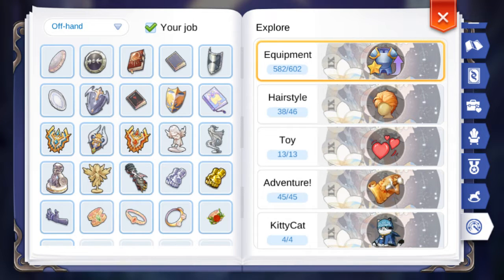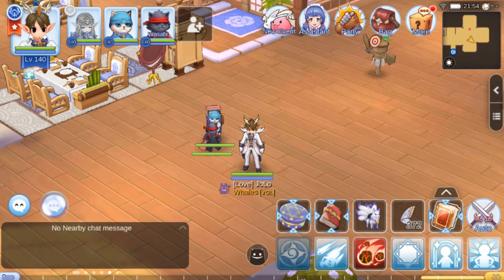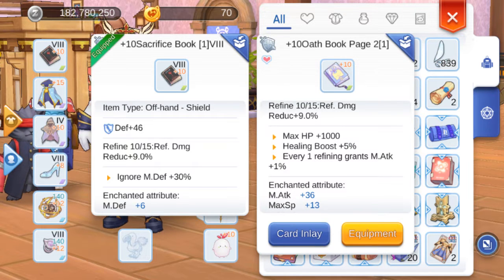Hi guys, today we are going to talk about the Oath Book Page. It's an orphan equipment dropped by Gloom Under Knight, an MVP in the Asgard area. We'll discuss the scenarios where you would want to use this instead of the usual Sacrifice Book.